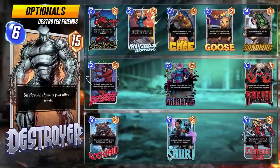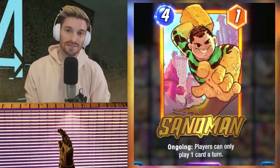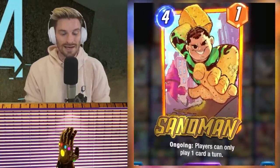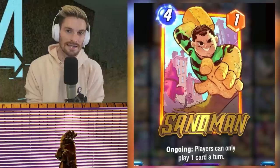Other optional cards you can run in Destroyer decks all have low cost and ongoing abilities to stack with Spectrum and the Destroyer. Invisible Woman is perfect because a huge con to this deck is that many people know what you're trying to do and back out early — this hides that option. Luke Cage is a cheap card that protects you from negative effects. Goose is fantastic to control one of the lanes — you can Claw your power into that lane and play Destroyer on the other. Mr. Sandman sees almost zero play in Snap but fits in perfectly because you really don't need to play a lot of cards after turn four.